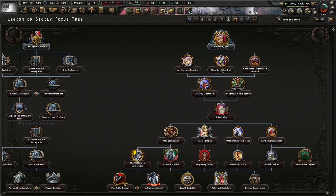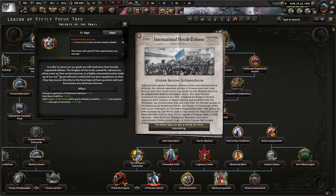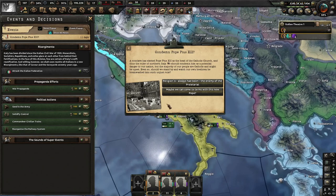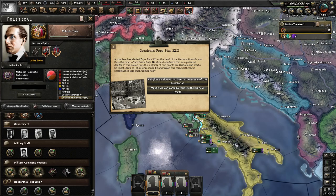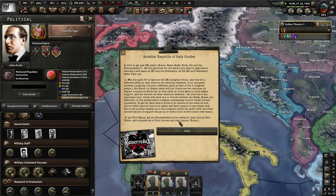Condemn Pope Pius XII: a conclave has led to Pope Pius XII as head of the Catholic Church and ruler of Northern Italy. We should condemn him as a potential danger, but the majority of our people are Catholic. Evola's national traditionalist path opens up. We'll see what happens — choose the vision for Latium in the deadlock. In the next one, choose Padre Pio's vision. Ride the Tigers. Being in the Summer Olympics — not bad still. After that, naval stuff is important. Maximum range factor and generation chance.